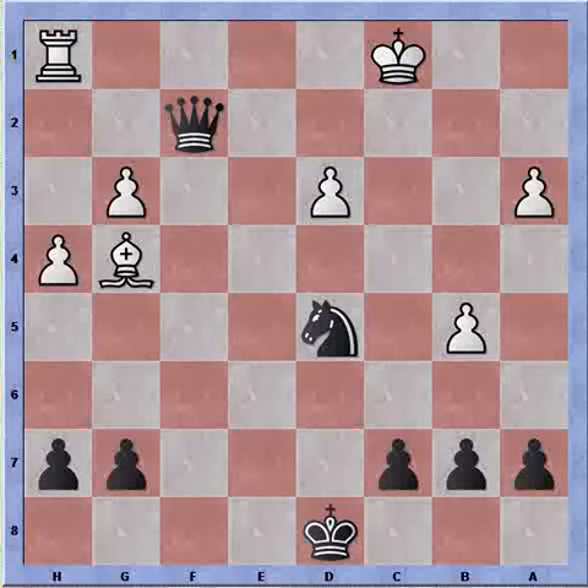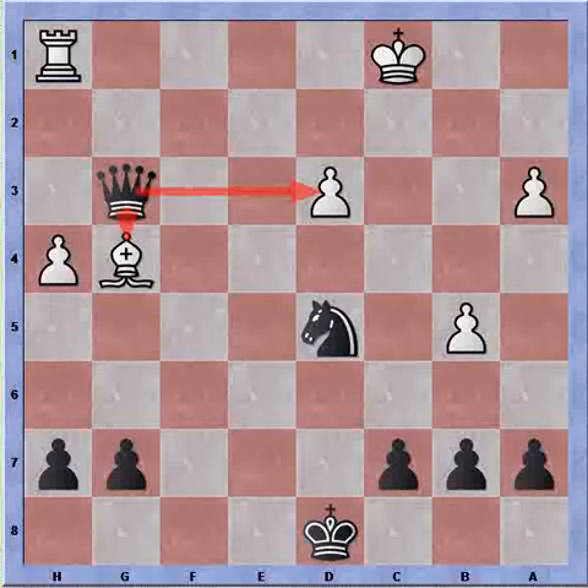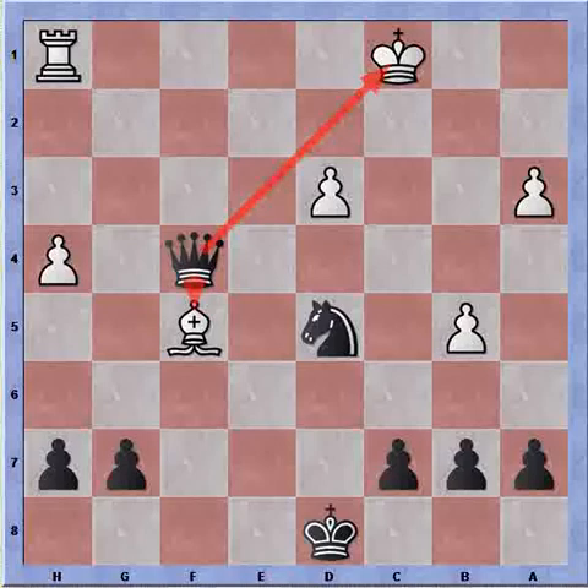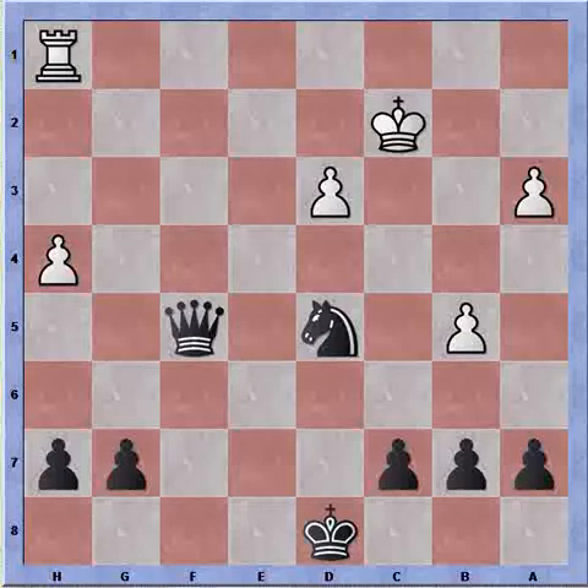It seemed possible for White to hang on to his pieces, so a possible continuation could have been: queen takes pawn, threatening the pawn and the bishop, bishop f5 perhaps protecting the pawn, queen to f4 check, and White will lose another minor piece. So it's useless for White to continue playing. That was a game against the old Indian attack — a game in which I ignored most of my opponent's attacks in order to attack myself. I hope you enjoyed watching this game. Please leave a comment and have a great evening.